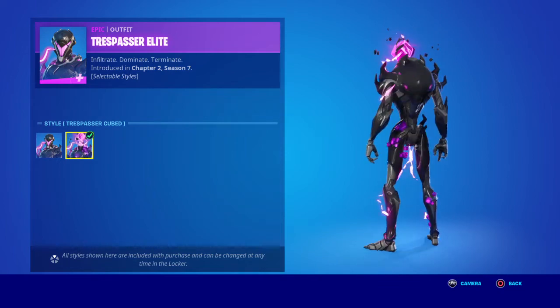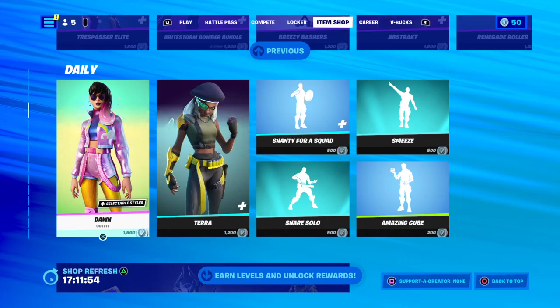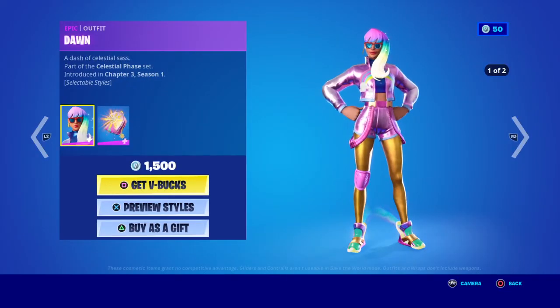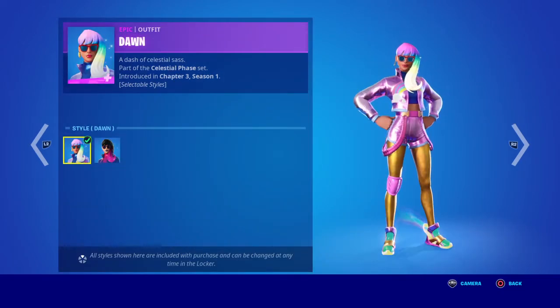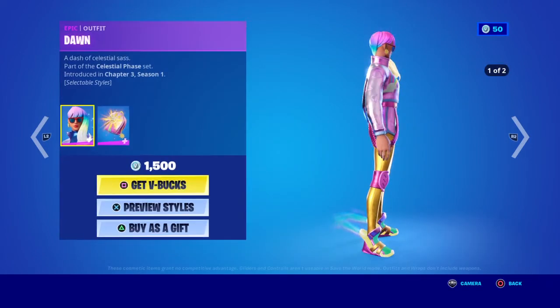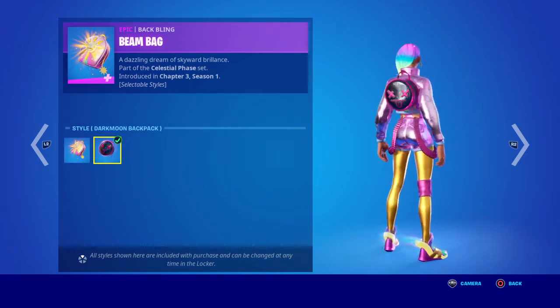Exploded head — there's a cube. Then you've got Dawn's back for 1000 V-Bucks, introduced in Chapter 3 Season 1, which goes with the Bat Ring. She also has electrical styles — the black version, I think the black version looks better.